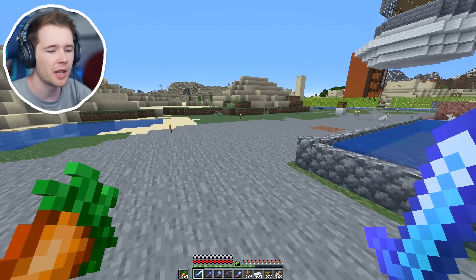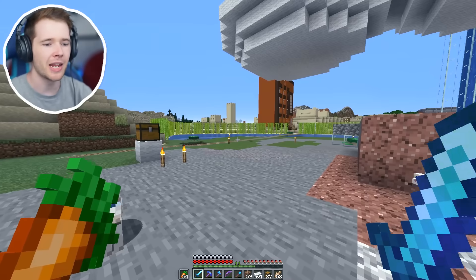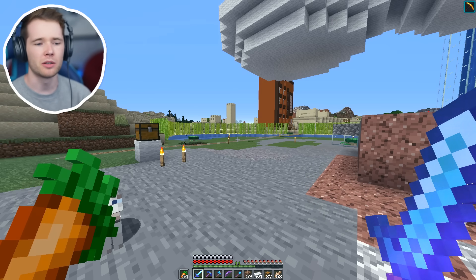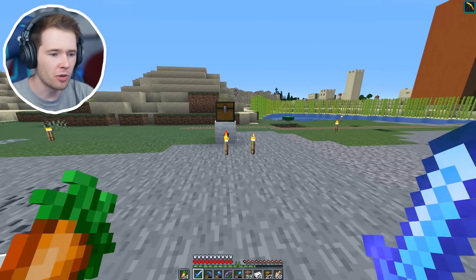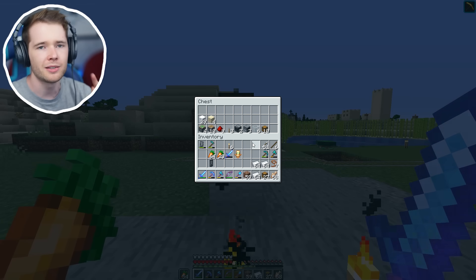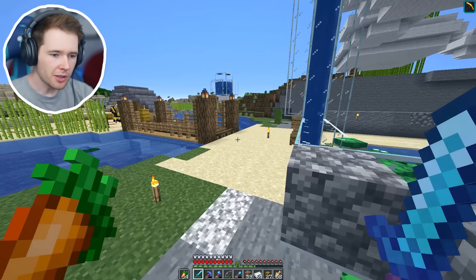That's right, we're making an XP farm so we can heal all of our tools with mending — unlimited. Mending on literally everything, create whatever armor we like. For example, if we're fighting the wither again we could go blast protection instead of normal protection. It makes it really flexible, and all of the ingredients are in here apart from the 27 hoppers that we need.